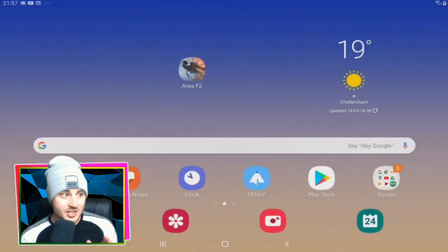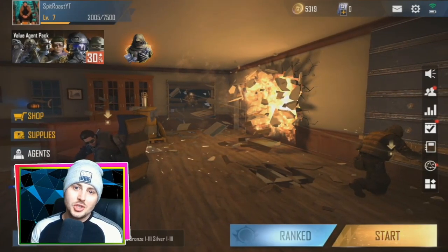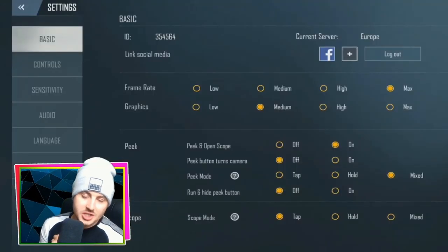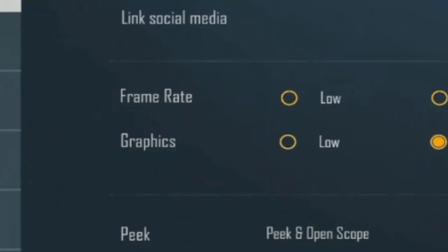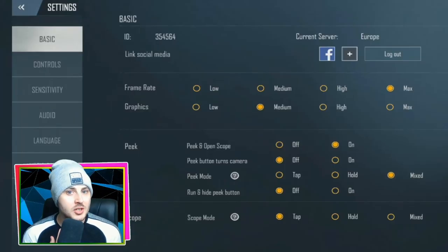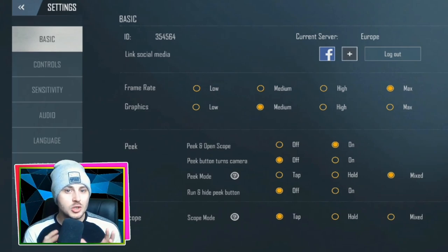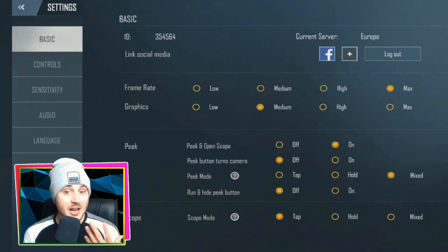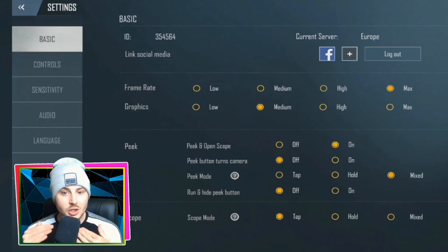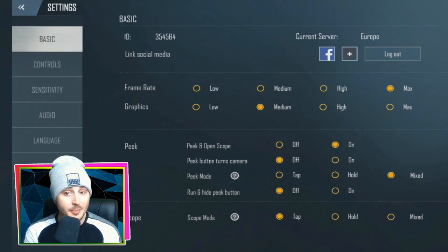Now we're getting into the actual settings of Area F2. Go into your in-game Settings and start with the basics. At the top you've got Frame Rate and Graphics. I'm using a Samsung Galaxy Tab S4, so I've set my graphics to Medium and my frame rate to Max. As long as your device doesn't overheat, always have frame rate on maximum. If the game is lagging or you're getting latency, you can switch down to High or Medium frame rate.